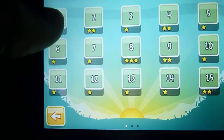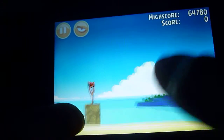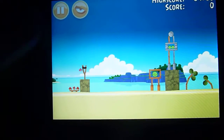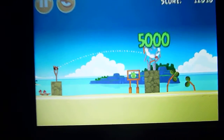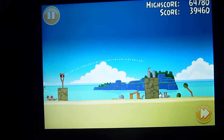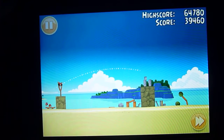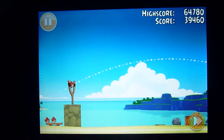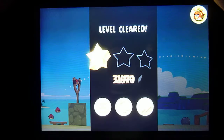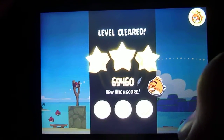And I'll show you some of them. The first one's really easy. All you have to do is hit right there with the Red Bird. Lands on there, and then you get points from the leftover birds. Beat my high score — got three stars now. I only had one before. Sweet.